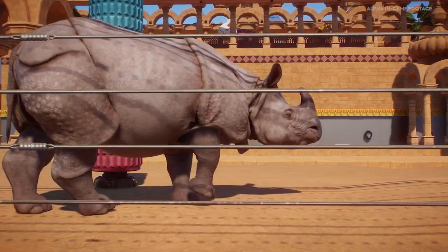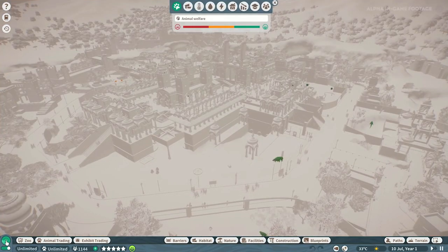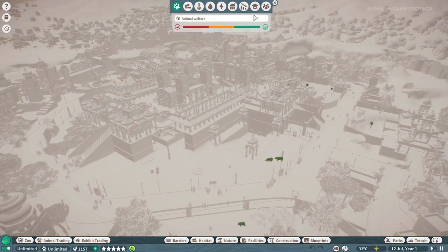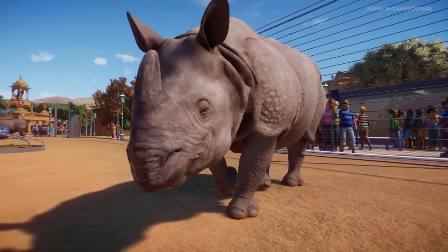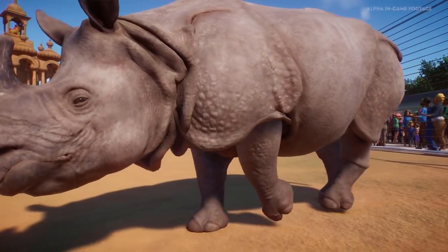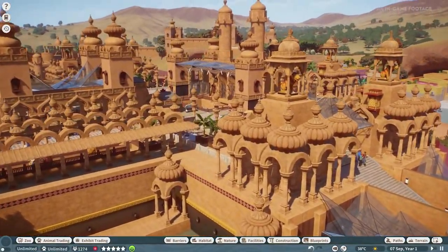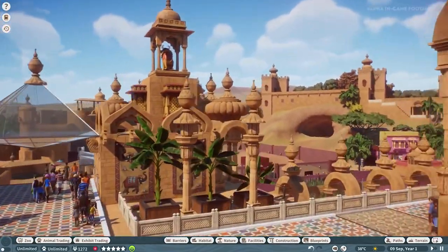We can use all sorts of heat maps to keep an eye on the animals and our park. We've got a variety of heat maps — they're all super useful. We've got some that show temperature, some that show how happy the animals are, how happy the guests are, or your staff. There's a lot of detail you can see really easily just by looking at the heat map and zooming out to get a good overview of the zoo. We'll go more in depth about heat maps later, but for now let's look at one of our other habitats.